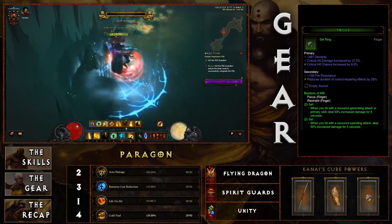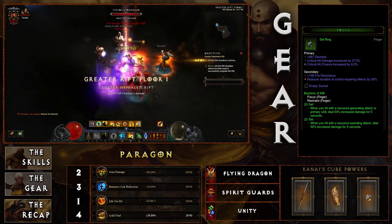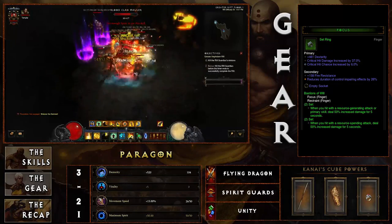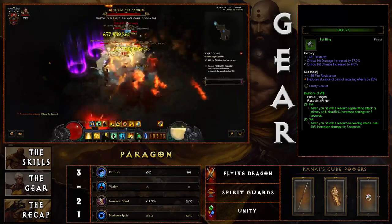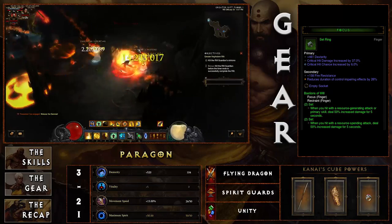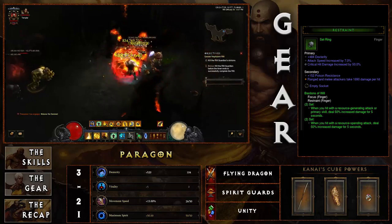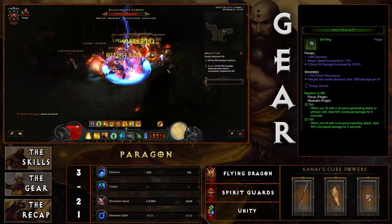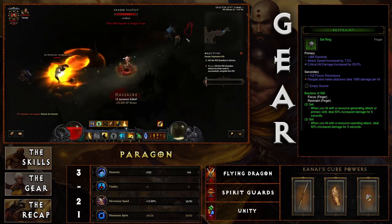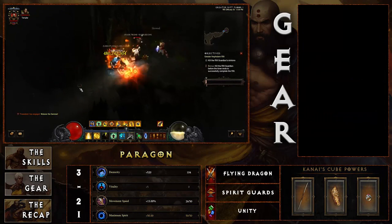Focus and Restraint rings are going to increase your damage tremendously — hitting with a resource-generating attack increases damage by 50 percent, and since you'll be doing this non-stop with your spirit generator that's great. Using something like Cyclone Strike at least every five seconds provides the second part of the set bonus for even more damage. Focus and Restraint go really well in your ring slots.